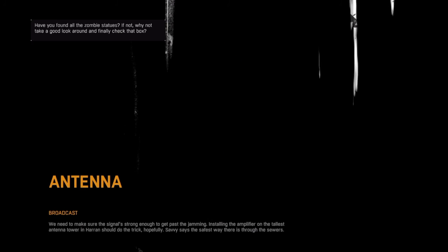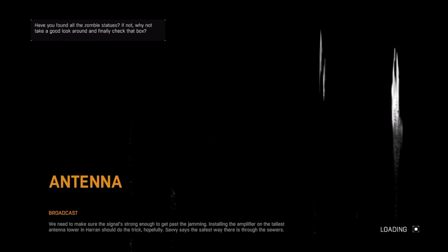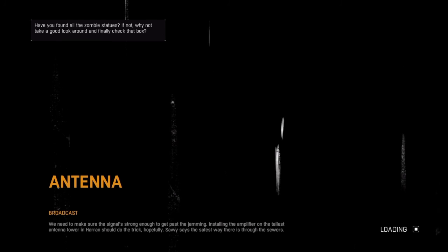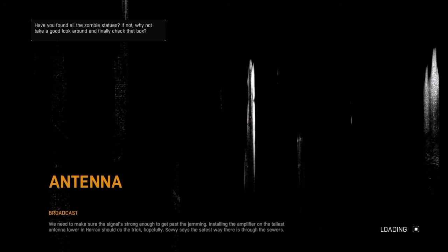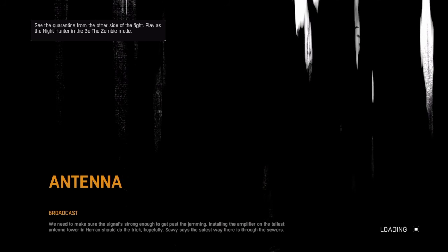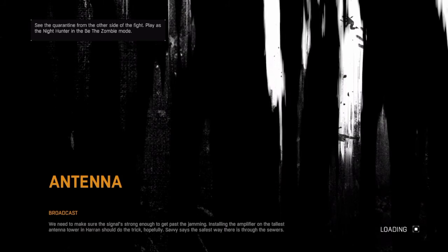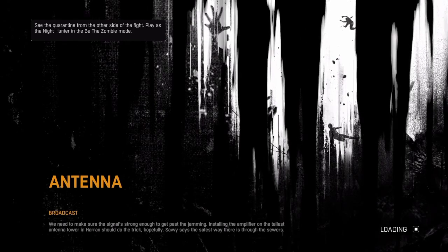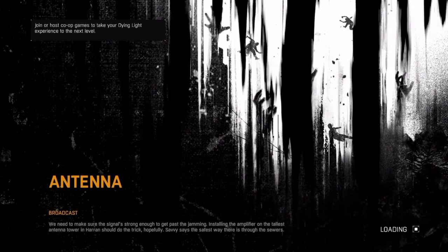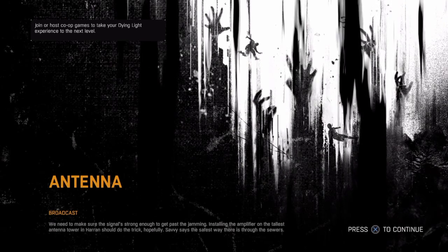I have finished this game before, by the way. So we're at the antenna — we need to broadcast, we need to make sure the signal is strong enough to get past the jamming. Installing the amplifier on the tallest antenna tower in Haran should do the trick. Savvy says the safest way there is through the sewers, but I think we're done with the sewer part, so we're at the antenna now.